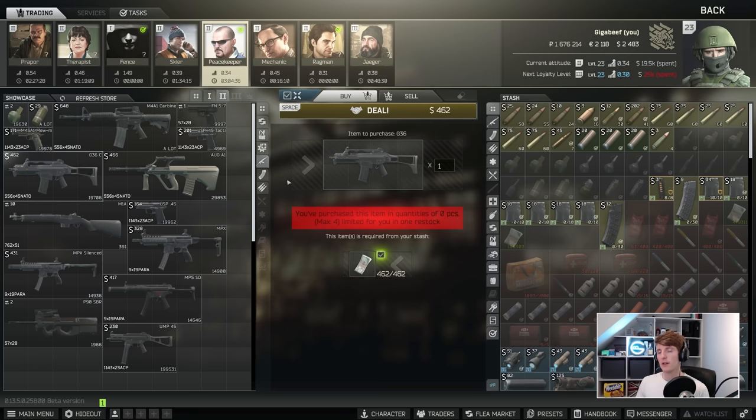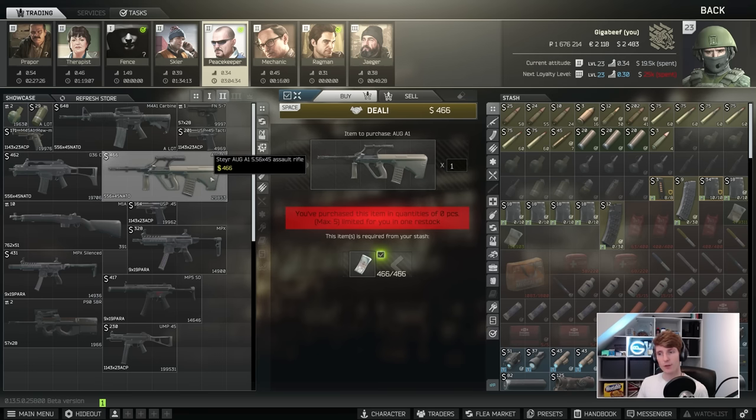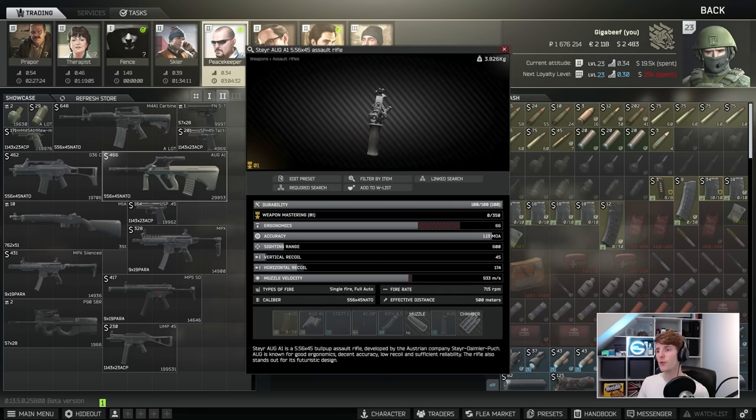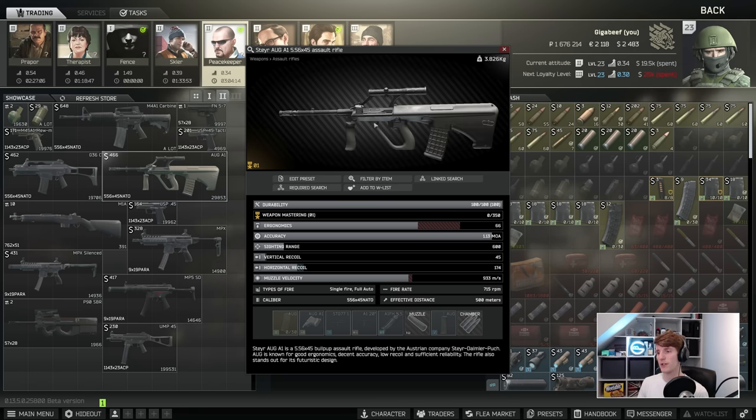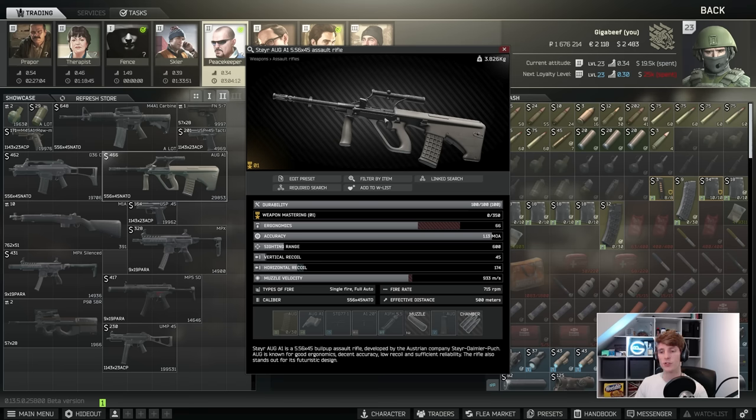The AUG is a no from me. You can't really do anything to it — if you like the scope it comes with, maybe you can use it. It is fairly cheap with 45 vertical recoil at 715 RPM which should make it controllable, but you can't put a laser or your own scopes on it until Peacekeeper 3, because you can't replace the upper until then. So for now, it's a no.